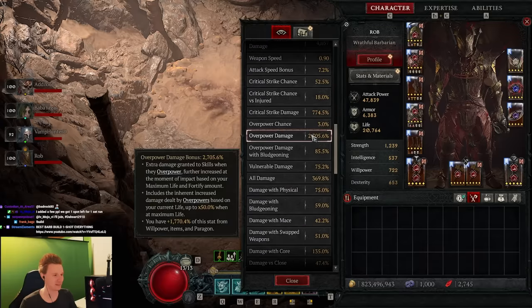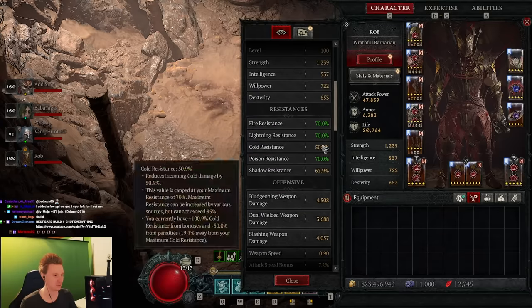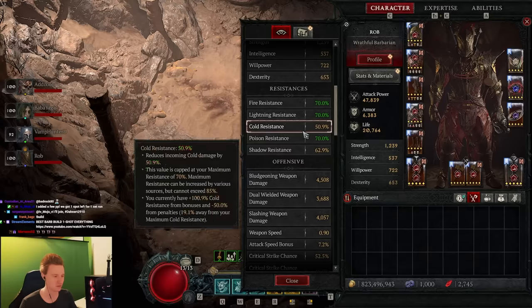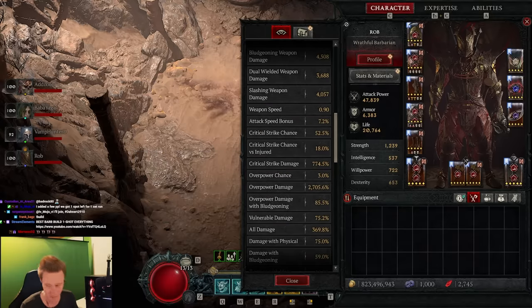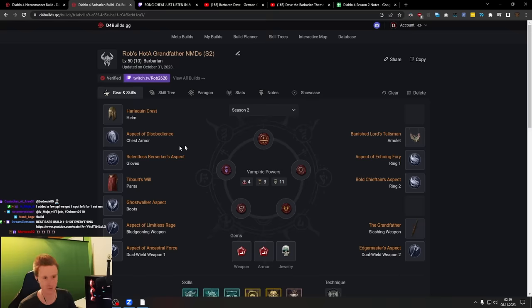These are our stats — pretty offensively focused. I don't have the perfect gear here but we don't need it for the boss. We just need Poison Dress for Durial — this is for Lilith, Durial, that kind of stuff. It's just the boss killer setup. I also have a planner that I'm gonna put in the description with the new stuff.